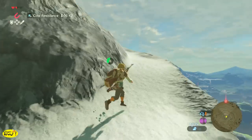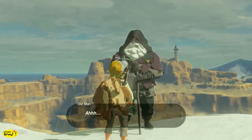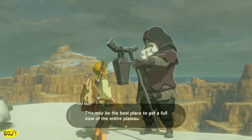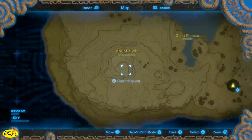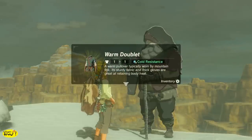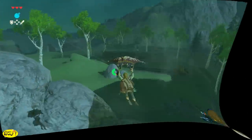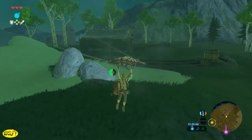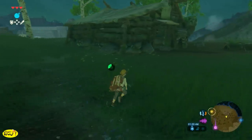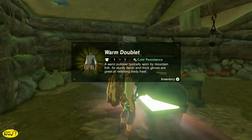There are two other ways to obtain the warm doublet. One is to drink a spicy elixir and traverse the cold climate without the warm doublet — reach the summit, the old man will praise you and hand it over. The other way is to make it through all four shrines without it, obtain the paraglider, then return to the old man's cabin where you'll find it sitting in a chest.